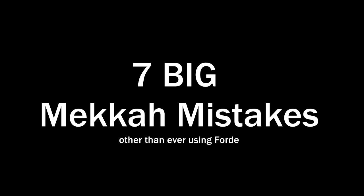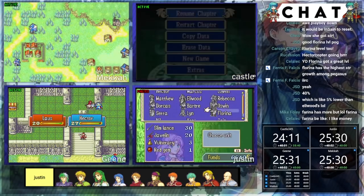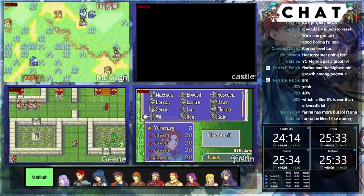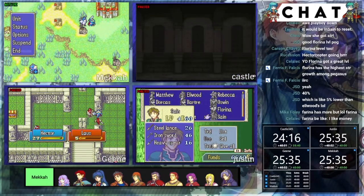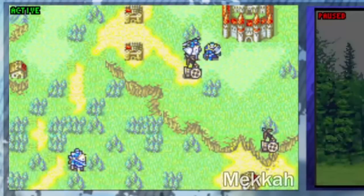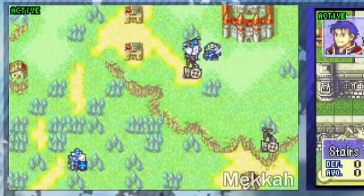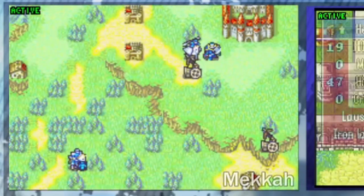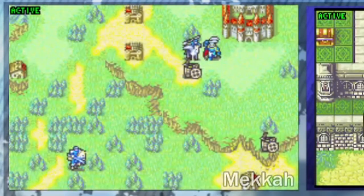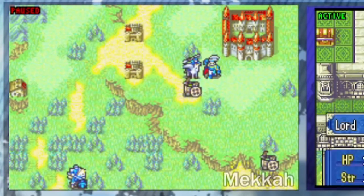Particularly in FE8, I think almost every chapter could have been a minute faster, and that adds up. But a lot of the time I was being cautious, checking notes, making sure I wasn't doing any big chokes. That said, here are the seven biggest mistakes and time losses. It's not an exhaustive list, but I think it covers the most impactful and interesting ones to analyze. So — Florina support grinding.